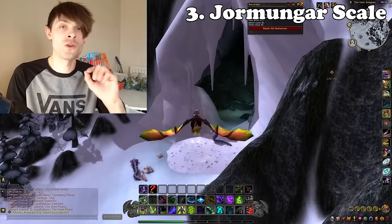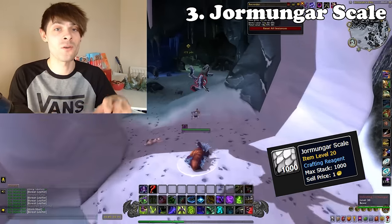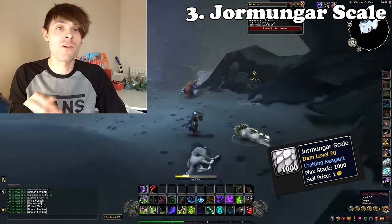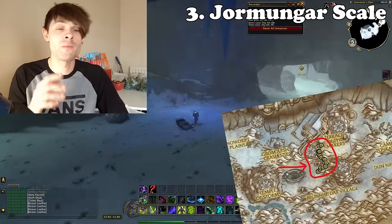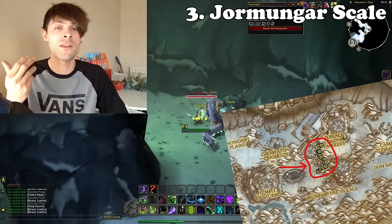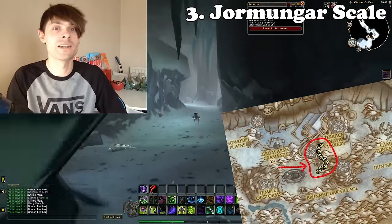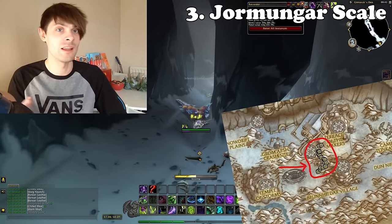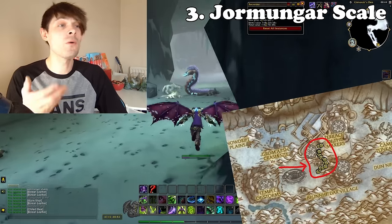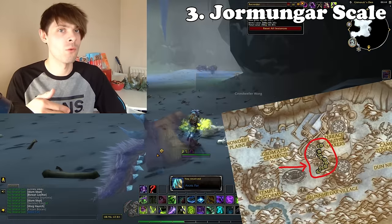At number three, we have the Yawmonger Scales, located somewhat in the centre of the map. You'll find a big cave in the zone — head inside and farm all the mobs. There are some wolves within here, so make sure you bring a Skinner, as this is a skinning-specific gold farm. You'll be able to pick up Northrend-esque meats, Borean Leather, Arctic Fur, and the Yawmonger Scales. These work out really well for sales as they're used for old-world crafts from Northrend or Wrath of the Lich King, and can be used to make some high-end transmog, fetching a pretty penny on the Auction House.